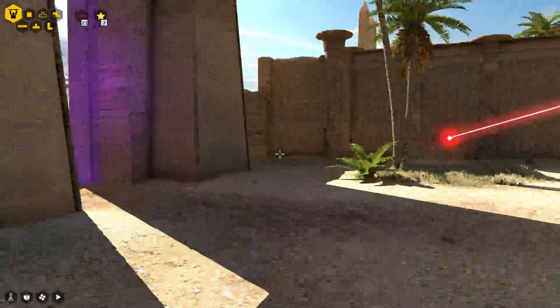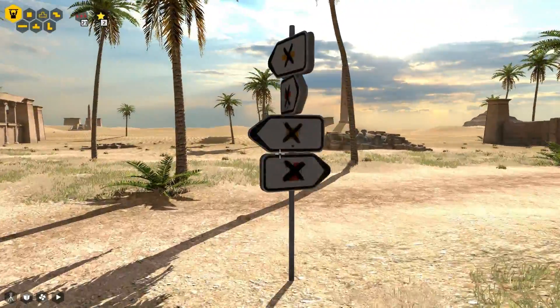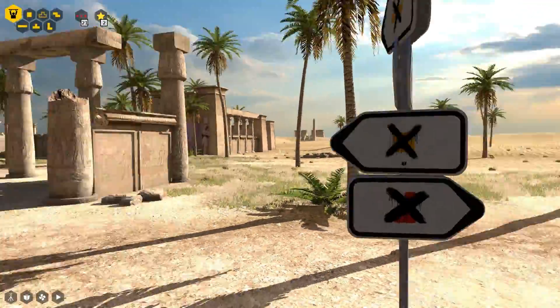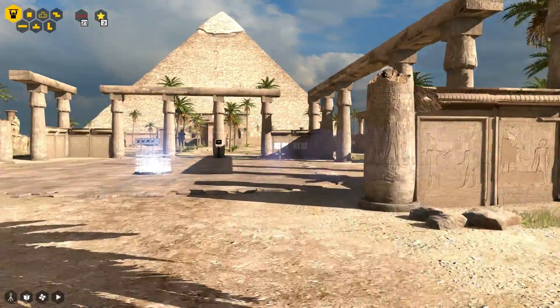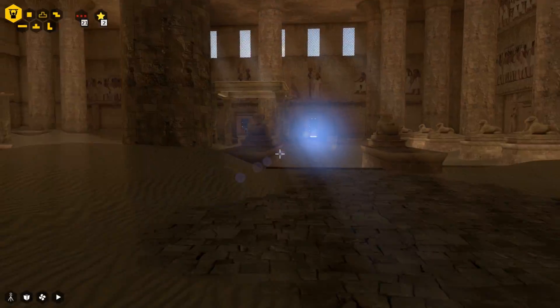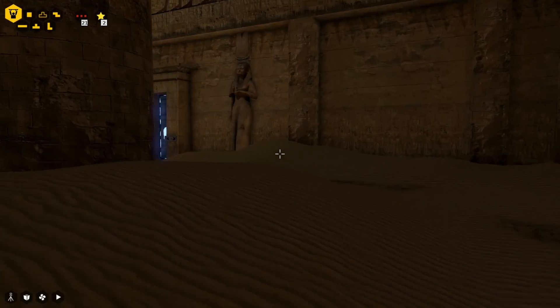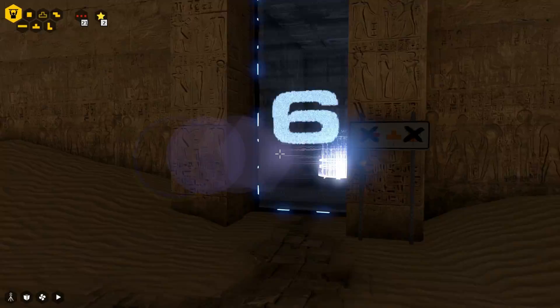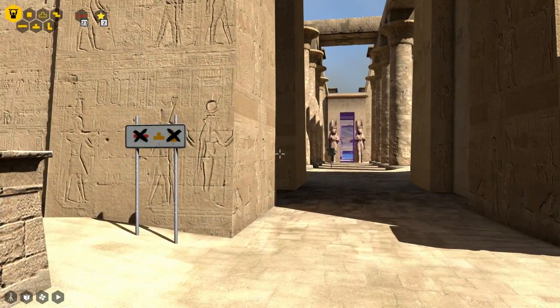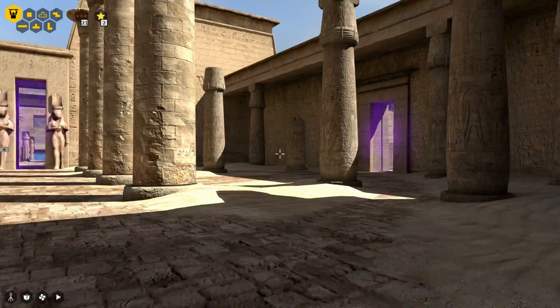Turns out I went to the wrong world for the one I still needed to do. Because I need to do a yellow one — I thought it was in this world, but I think it must instead be in number six, which is here. So this is the one I need to get the upgrade that most of the levels require later on. And it is the bullshit one with all the connectors.